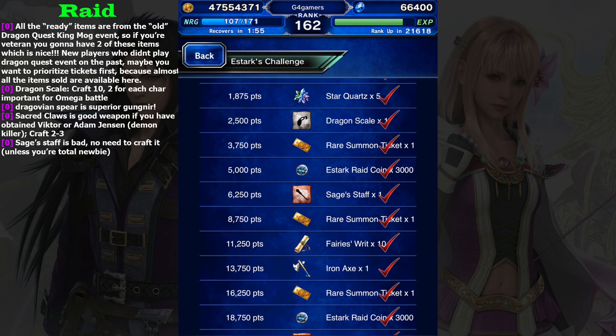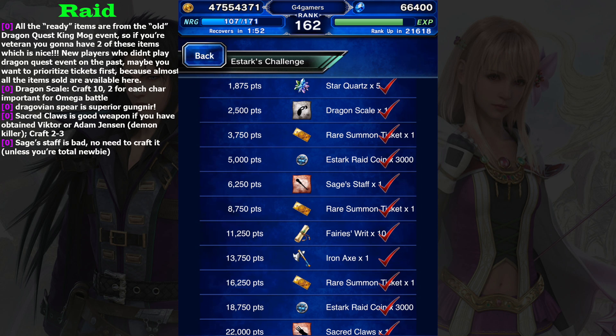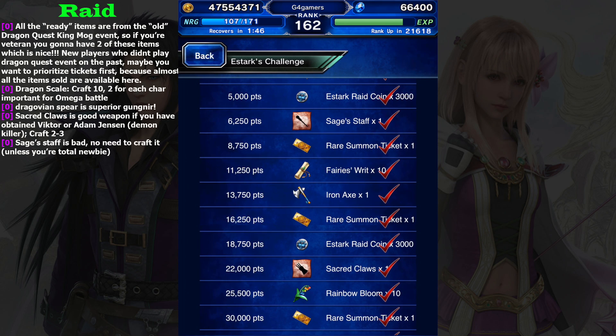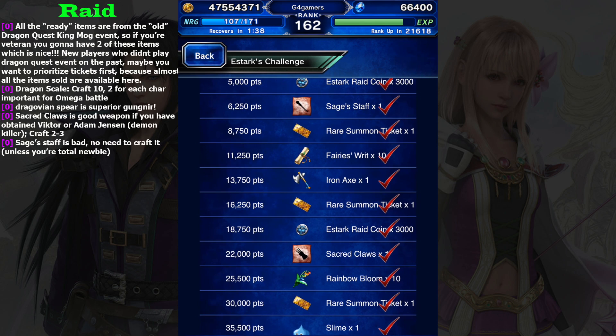Next is Sage Staff. This staff is nothing special unless you are a newbie to this game. For veterans, I don't recommend you to craft this because it is just a waste of your resources and inventory space. So just ignore it. But for newbies, feel free to craft it.